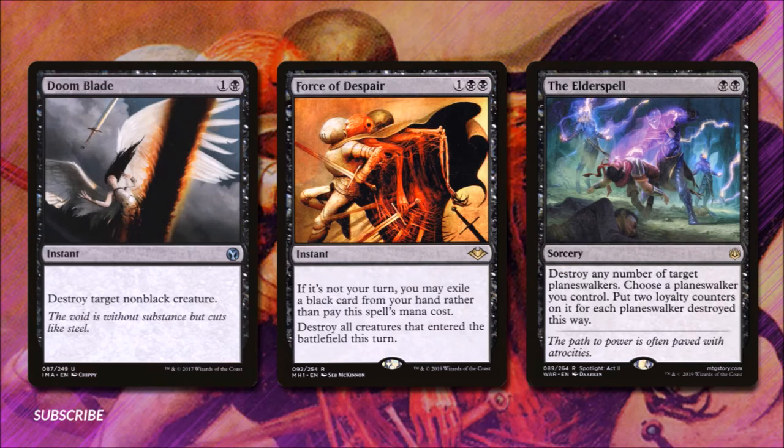Finally, a way to remove our opponent's Oathbreakers is printed on the Elder Spell. For 2 black, we destroy any number of planeswalkers, then choose a planeswalker we control and put 2 loyalty counters on it for each planeswalker destroyed this way. Since Davriel comes into play with so few loyalty, making him an easy target, and we can only use his minus ability so many times before he dies, this is a great way to refill his tank.